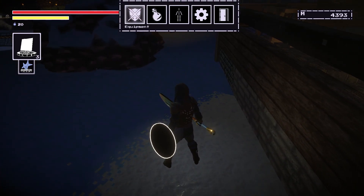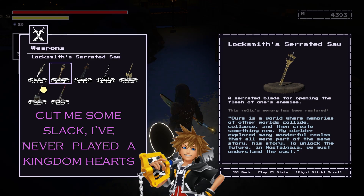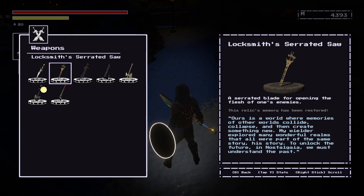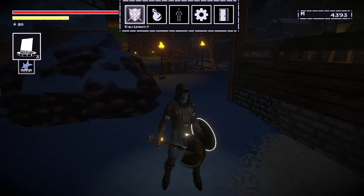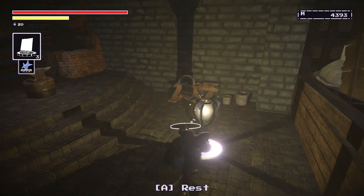We've got things we want to do today. One thing I did want to do is just double check the lore for this serrated saw. It looks like a key, so it does look like some sort of key blade. As is a world where memories of other worlds collide, collapse and then create something new. So maybe it is a reference to the Dark Souls 2 key blade, because memories of other worlds — it could mean that these are references to other games. But then you've got the fact that it mentioned being thrust into the heart of an old man, and we unlocked it by speaking to the old man near the beacon. Does that mean it was at some point thrust into the heart of that old man? And if it was, why is he still around and alive?